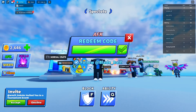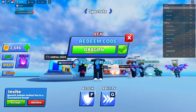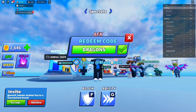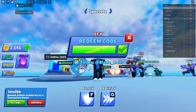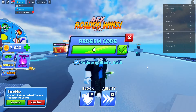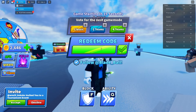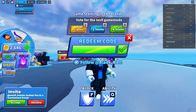The next code is 'DRAGONS' — D, R, A, G, O, N, S — this gives you one dragon ticket. Same thing happened again: I clicked redeem and it said 'already redeemed.' This is a brand new account and I haven't redeemed any codes on it, so it's definitely a game glitch.